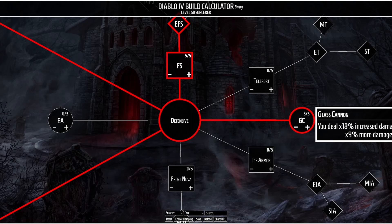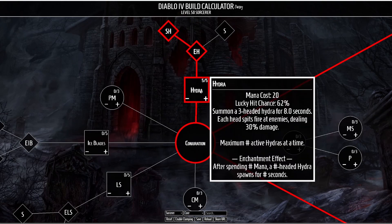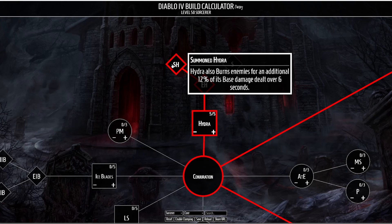Moving into our Conjuration skills we will be taking Hydra. This summons a 3-headed Hydra for 8 seconds where each head spits fire at enemies, and once enchanted, after spending a certain mana threshold you will spawn a 3-headed Hydra passively. We want this enchantment effect because it increases our passive burn damage. Once enhanced, while you're healthy your Hydras gain an additional head — an extra head to spit more fireballs. We can also enhance this with Summoned Hydra, which causes your Hydras to burn enemies for additional damage.